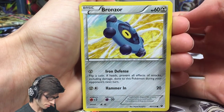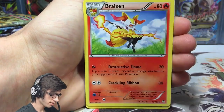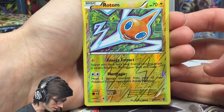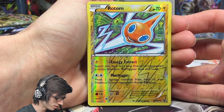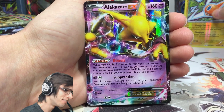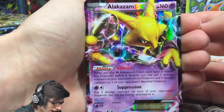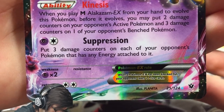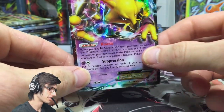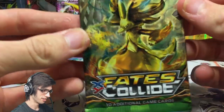Pack two: we've got a Bronzor, Binacle, Snubbull, a Ralts, Carbink, Breloom, Whimsicott, a Fairy Garden Rotom reverse — that's pretty cool. And the rare in the pack is an Alakazam EX! How fitting — our first EX from Fates Collide is an Alakazam. 160 HP with the ability Kinesis and the attack Suppression. This is the guy everyone wants in their decks right now.